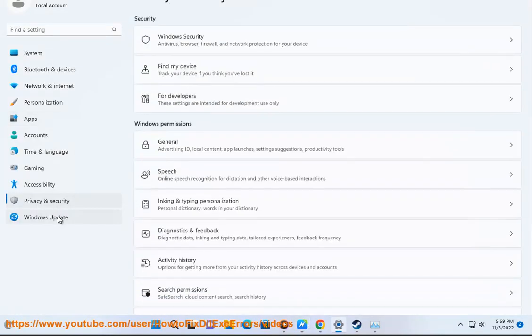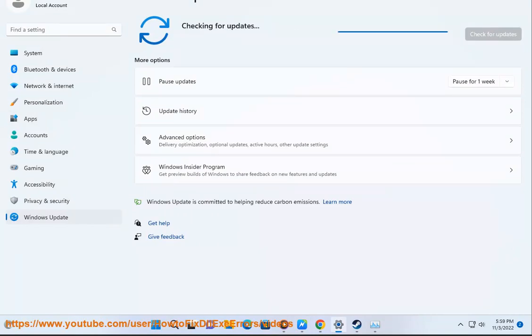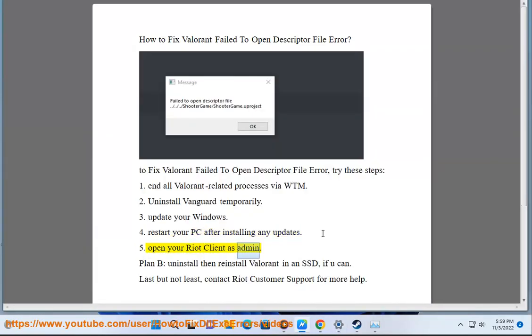4. Restart your PC after installing any updates. 5. Open your Riot client as admin.